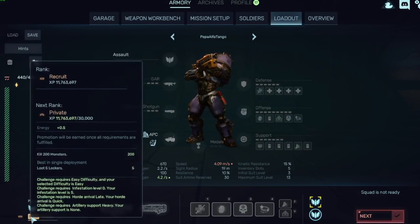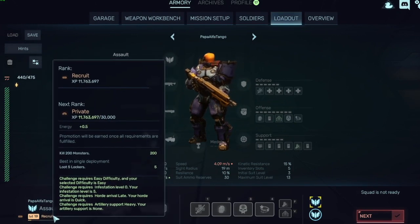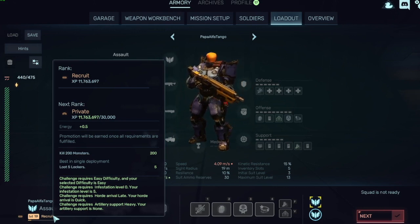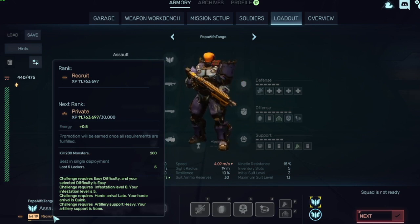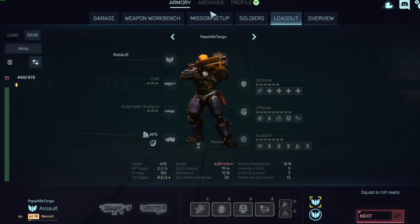Hovering over your level on the bottom left shows your promotion goals. To progress, you need to kill 200 monsters and loot five lockers. These also specify required map settings: easy difficulty, zero infestation, and late horde arrival. Your host sets these under Mission Setup.